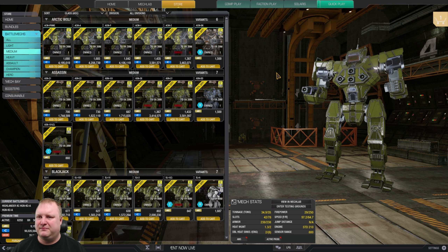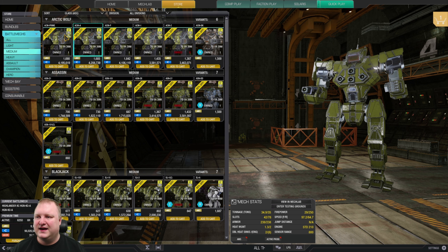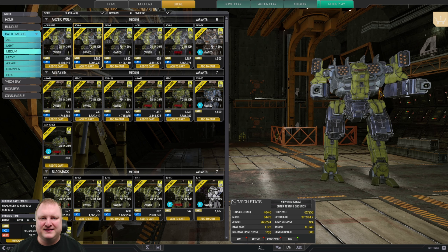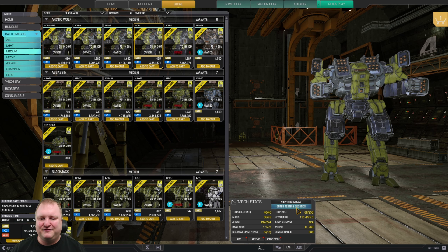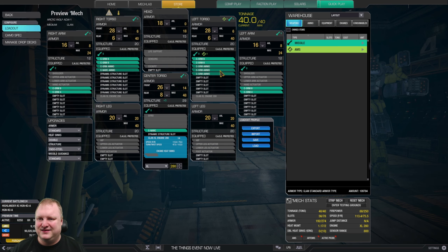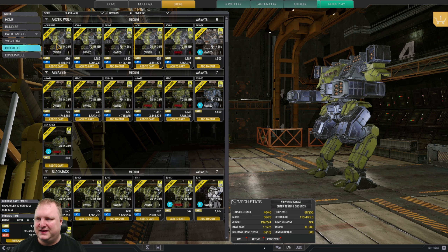Now talking about mediums. The Arctic Wolf is a bit of a curveball because some are OmniMechs and some are BattleMechs where you can't swap out parts. I'd recommend the Arctic Wolf Alpha because you can run ECM on it — very helpful. The Arctic Wolf 1 can run a boatload of missiles, but be careful — this one is a BattleMech with no parts to swap. I'd recommend either the Alpha or the One.